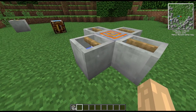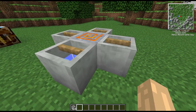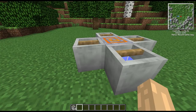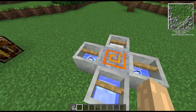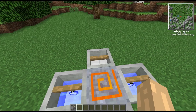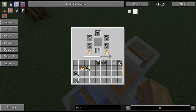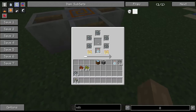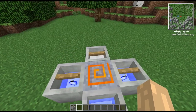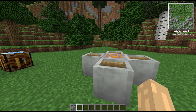So you can end up with multiple ingots out of one ore anyway. What we'll do is leave this to sit for a while and let it process and see exactly what we can get out of each of these. We've got five iron chunks in one, one in another, and five tin chunks in the third.